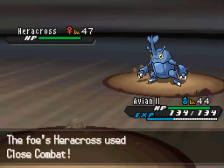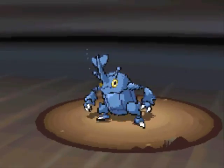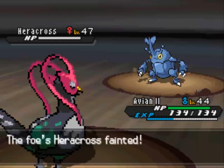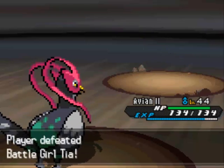I used Heracross in my HeartGold and SoulSilver Walkthrough, shout out to Dim. And this Fly will knock it out for sure. I love how he uses Close Combat while I'm up in the air. He must just look so stupid, trying to punch at nothing. Like, yo, I'm like 50 feet up in the sky, bro, you're not gonna hit me, dude.